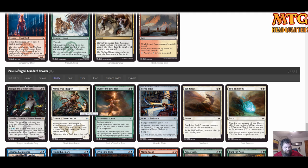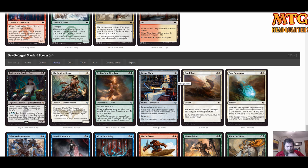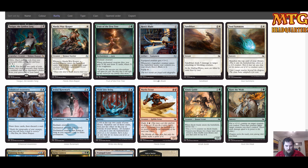We do have the human shaman here. Tasigur the Golden Fang — notable pull. Another Fruit of the First Tree; I definitely wouldn't play two but I would consider one, because card draw in Temur is always good. Hunt the Weak — I'd play at least two of those if I had them.